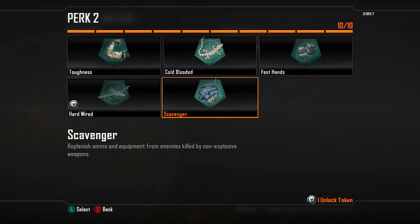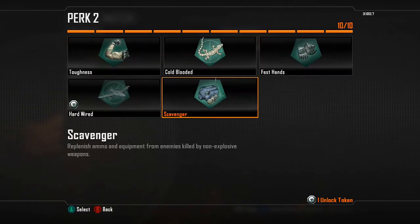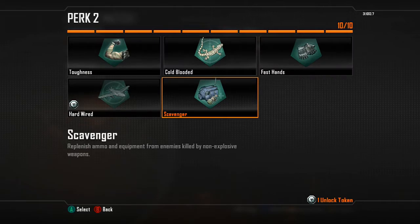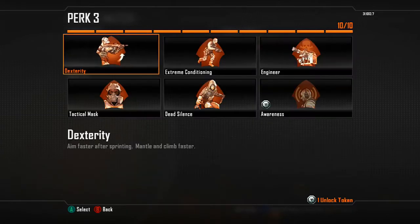For my second perk I have Scavenger. Sometimes you might just need Toughness — it kind of goes in between. Sometimes I might not use all my bullets and sometimes I just spray and run out. Most of the time I keep Scavenger because I don't always get into gunfights. But if you're the type of person who gets into a lot of gunfights, I really suggest Toughness.